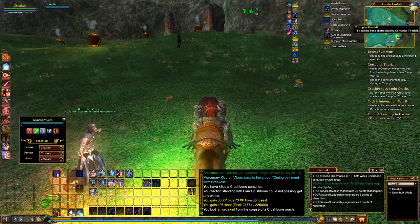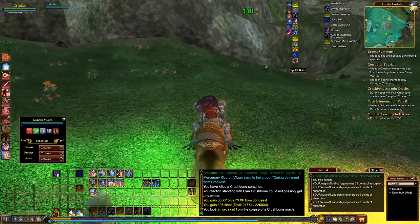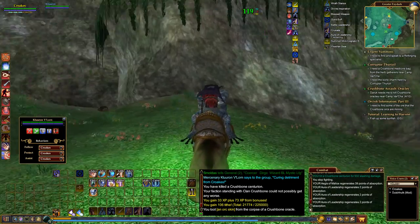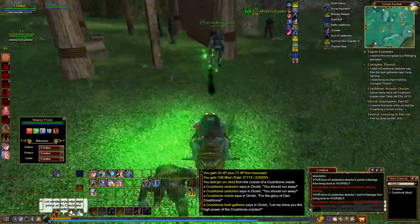Centurion. I need the bone charm held by the Corruptor Therizil - oh, that's up there. How do we get up there then? Ah, there we go. Right, let's grab some of these. Hello, hello, hello, hello.